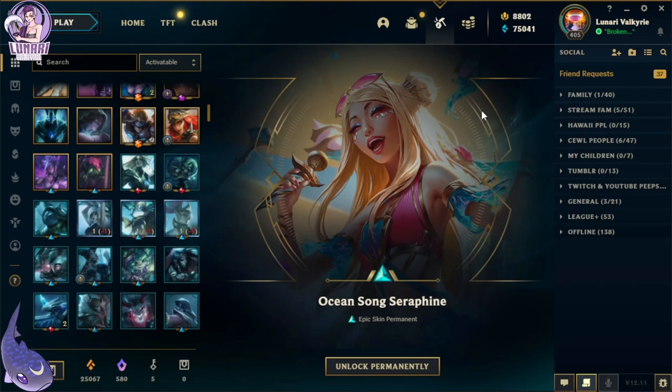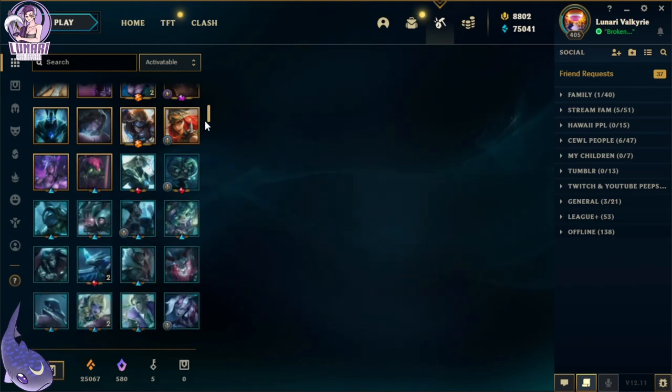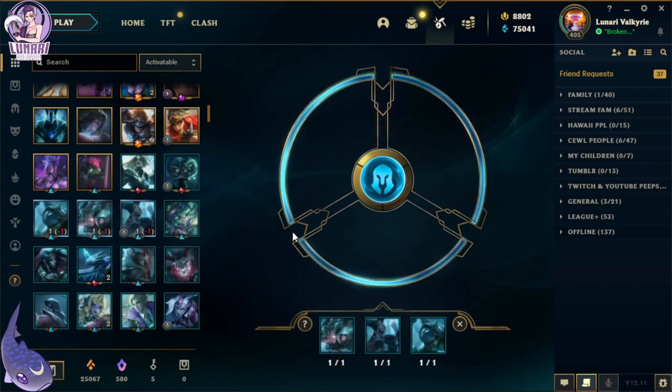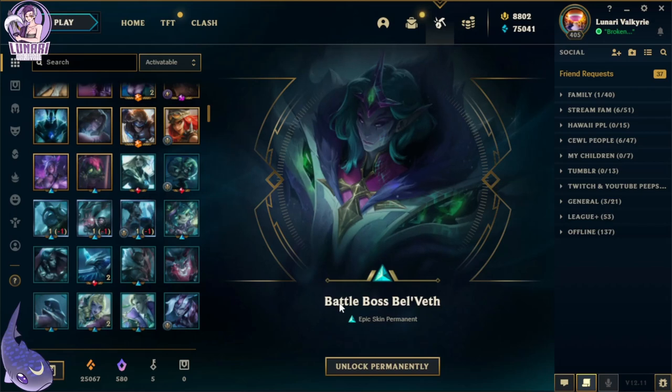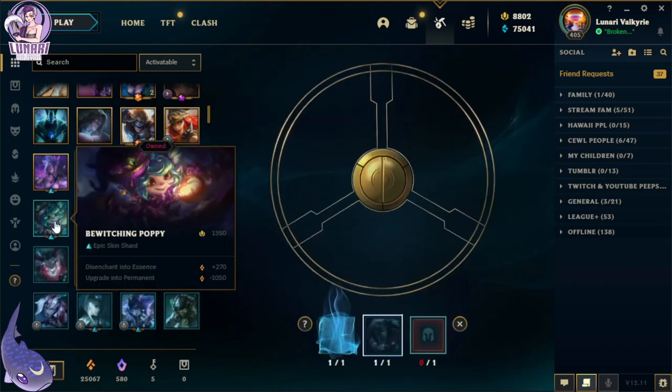Ocean Song Seraphine, let's go! And since they changed the way re-rolling works, I can't get my prestige skins — you're just re-rolling until like two or three patches after they've come out, which is really stupid. I guess we'll try to get them normally. Battle Boss Bel'Veth — look at her, she's so cool! I can't wait to flap my wings at the turret.